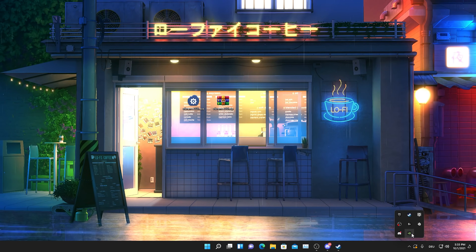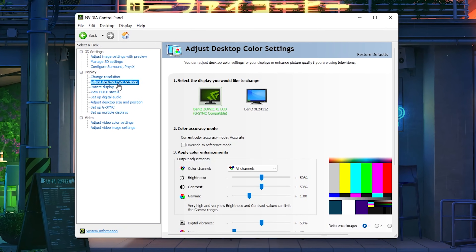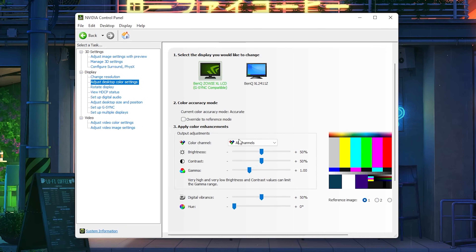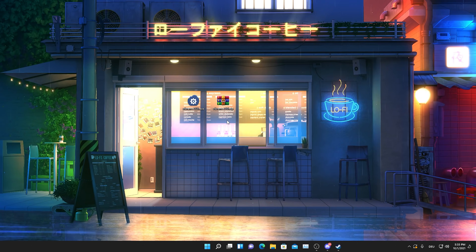There's also an additional step that applies for both Nvidia and AMD. Go to 'Adjust Desktop Color Settings' and scroll down to find your color channel — put it on all colors. Set brightness to 50, contrast to 50, gamma to plus 100, and digital vibrance to 50. For HUE I keep it on zero degrees since it makes the picture look a little weird. Digital vibrance is the feature that does the most — just drag it to plus 50%, press Apply, and close. That's how you make your game way more vibrant.